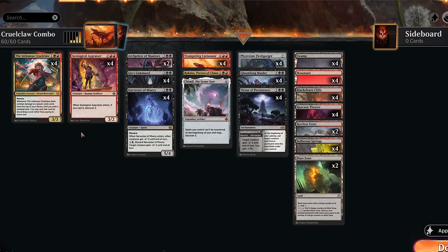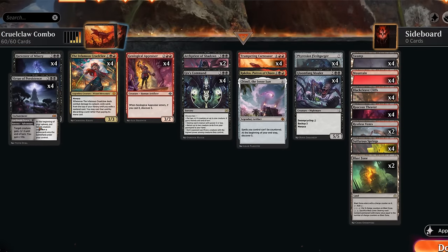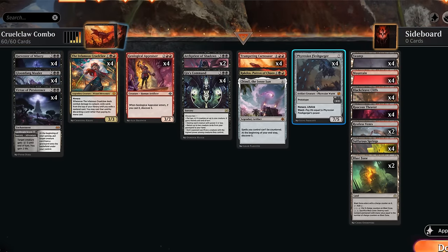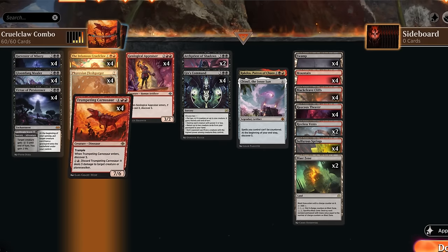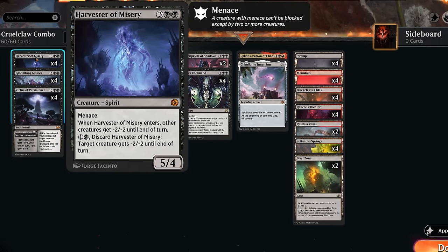The drawback is that we don't get to play any other one, two, or three mana cards, otherwise that might interfere with Appraiser's discover. That's a bit of a problem in a format that can be pretty aggressive — the best-of-one meta is filled with a lot of red aggro decks, so not having any early interaction is an issue. But if we take a closer look at our deck, we actually have a whole bunch of things we can do in the early turns.